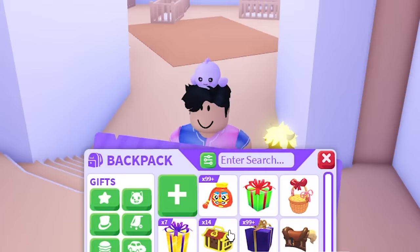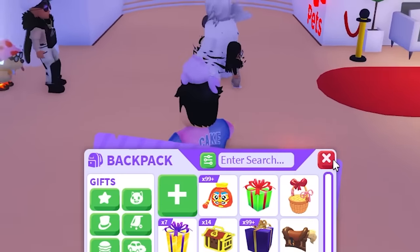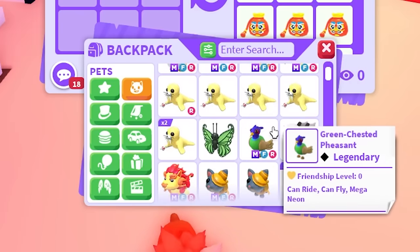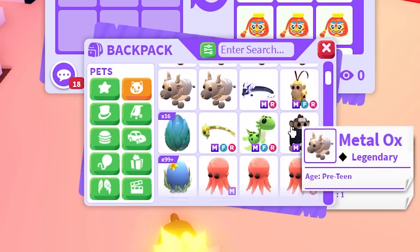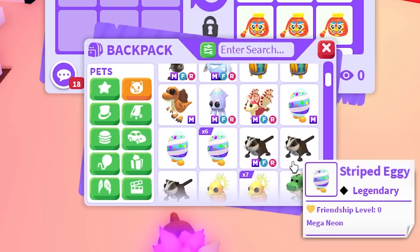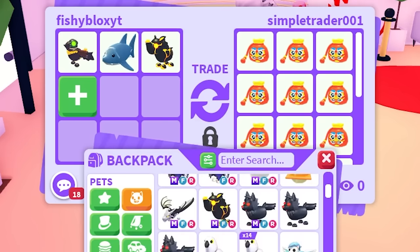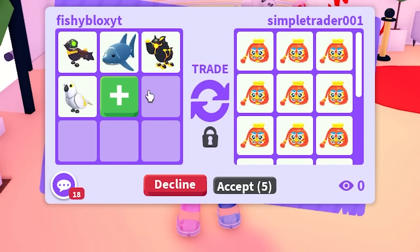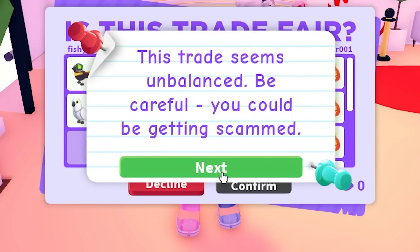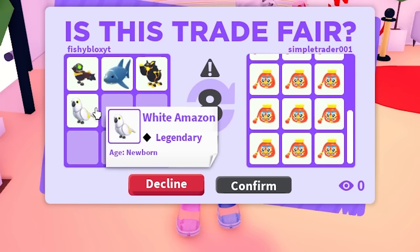Here we go on another trade — I'm going to have so much money after this, but I'll have almost no legendary pets left. I have a scarecrow crow and another shark but need two more. I was considering volcanic but realized I have a ton of white amazons — if he accepts those I'm saved. He didn't say anything, so we're onto the next trade.